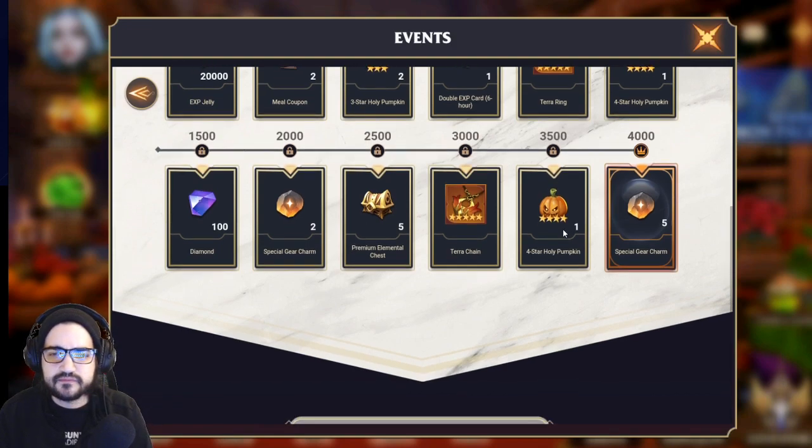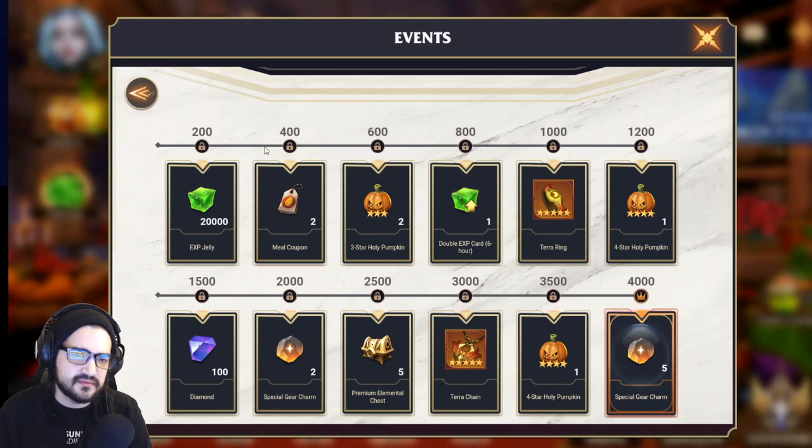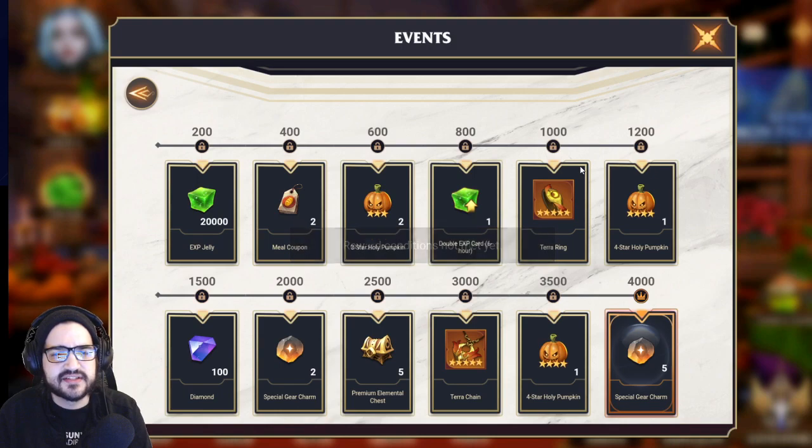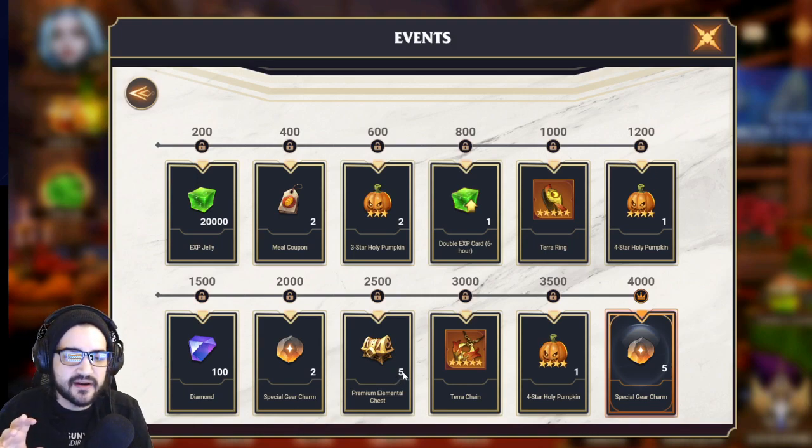Doing this we'll get two coupons, some jellies, some three-stars, a terror ring — a legendary five-star — a four-star pumpkin, more gear charms, 100 diamonds, and a premium elemental chest. You get five of them. I haven't messed with them at all — if anybody knows what they do or recommends using them a certain way, please let me know. We also get the Tara chain, another legendary necklace.